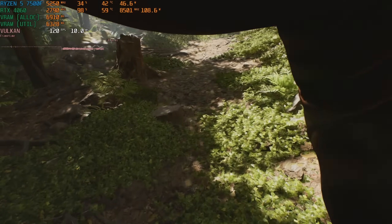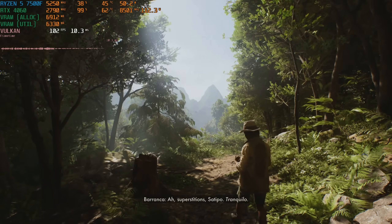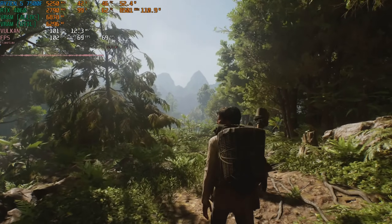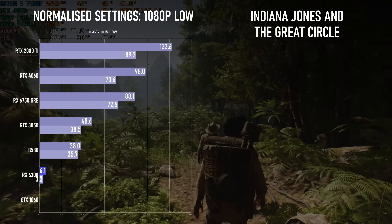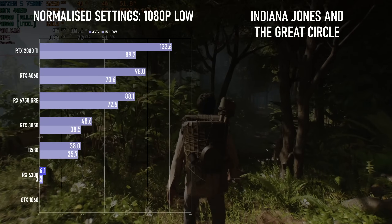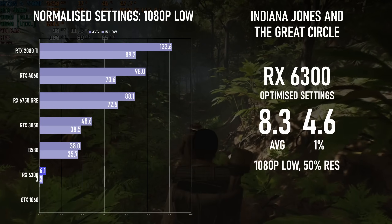Let's start with the proverbial elephant in the room. Indiana Jones and the Great Circle is the first mainstream game that requires a graphics card with ray tracing hardware on board. If it has GTX in the name, or it's a Radeon RX 5000 series or older, it's just not going to work. I normalised my results at 1080p low settings, which is perhaps a bit low for some of these GPUs, but for others it's way too much. I did manage to get into the game with the RX 6300, but performance was woeful.